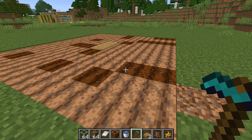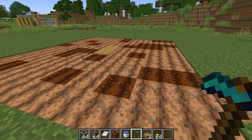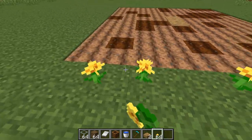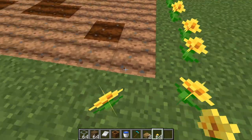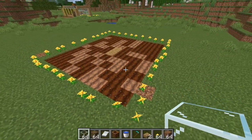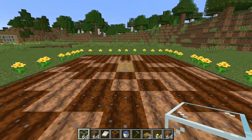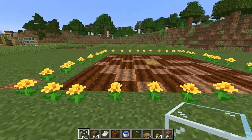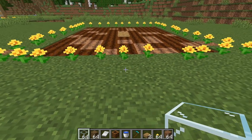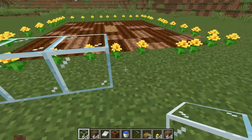Once you're done you can start to see the ground getting saturated. What you want to do is plant your dandelions in an area around the entire farmland. Decide which is going to be your front and back — I like to do it on the even side so there are four on each side. Leave the middle spot open but fill the rest in with glass.